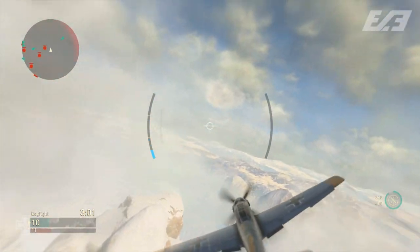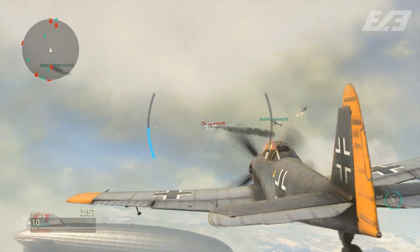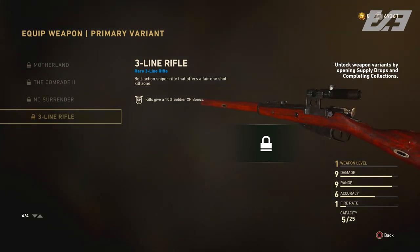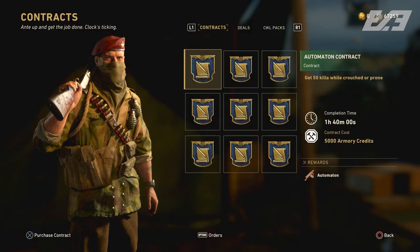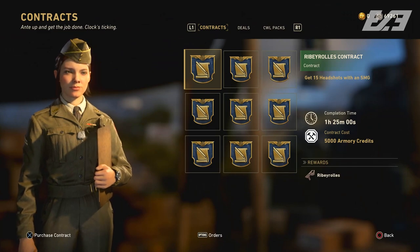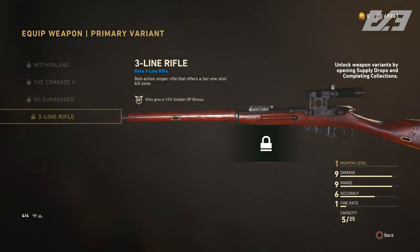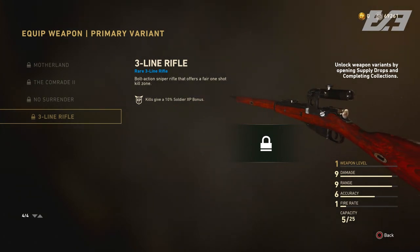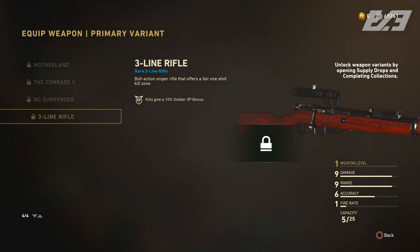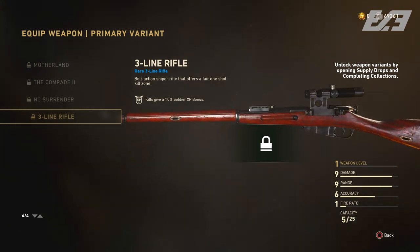Outside of that, we didn't even get the next weekly weapon contract detailed. I'm going to go out on a limb and guess the Three Line Sniper, simply because we've already moved into the Days of Summer weapons — the Automaton was this week and before that the Ribby Rolls, so the Three Line is next up. Then we might move into Covert Storm weapons, but we don't have that specifically detailed so we're still in the dark on it.